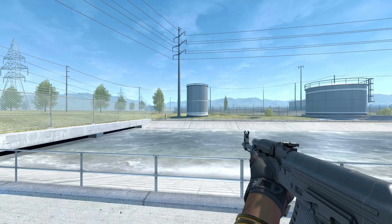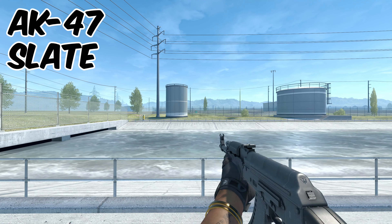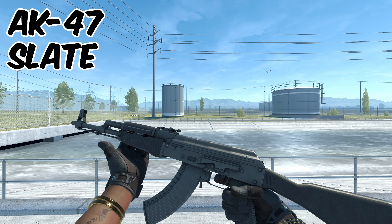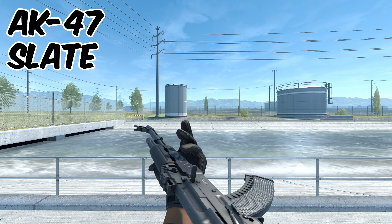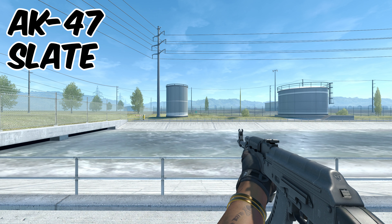This right here is probably the biggest no-brainer of the entire inventory — this is the AK-47 Slate. It looks incredibly clean, goes perfect with our theme and our gloves. Not only that, but it also lends itself perfectly to sticker crafts. All that, and you can buy it for just $1.30.